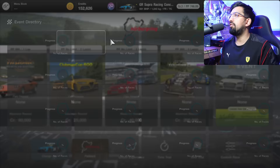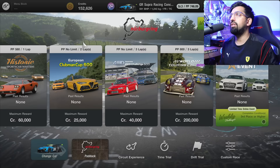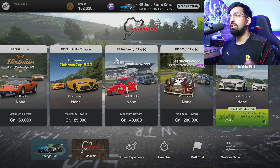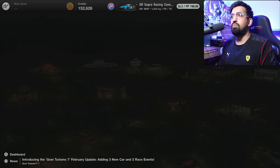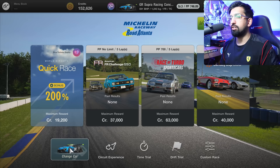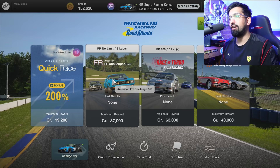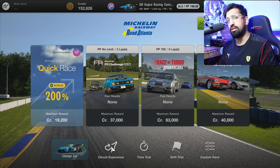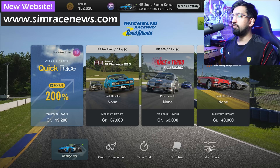The world circuits page — the Coliseum — is where you enter all of your offline races. You set up races here, whether it's a single player tournament, a one-shot race, a custom race, a circuit experience, or Sophy. You select your tracks rather than going through separate menus. Circuit experience is great — I've got guides for most of the circuit experience on my website for free where you can pick up millions of credits. There are also time trials, drift trials, and custom races.